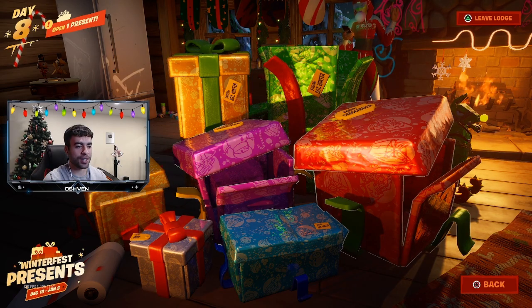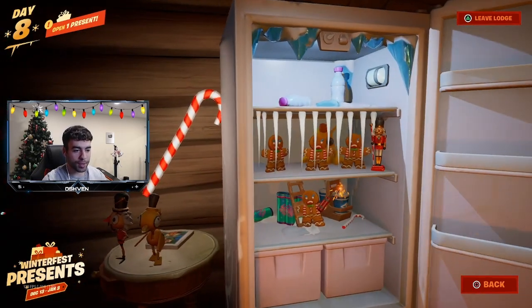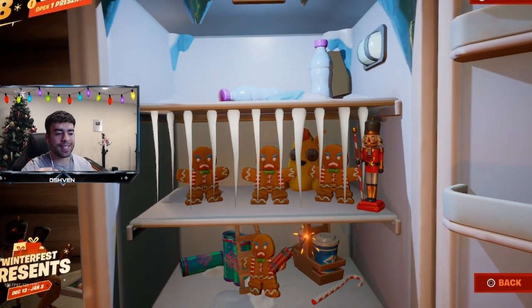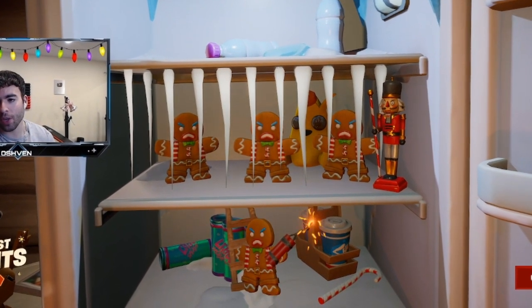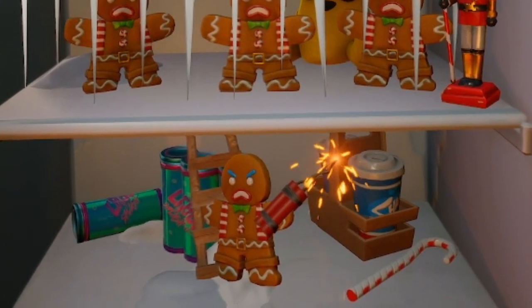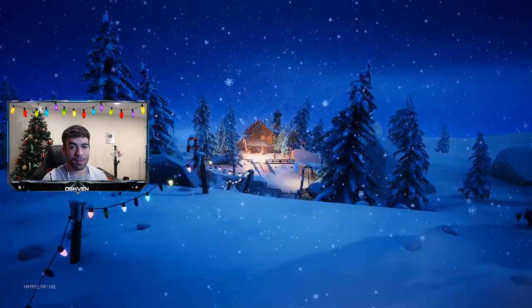If you head over to the fridge, you'll notice something really interesting happening. The fridge has updated for day eight — there's a bunch of gingerbread men and gingerbread cookies all around, and we also got the Crackshot. On the bottom shelf there's a secret gingerbread skin holding on to a ladder and also holding dynamite, which is crazy. I'm not sure if the wick is going down, but maybe this gingerbread skin will accidentally blow up the fridge. Definitely keep your eye on it.